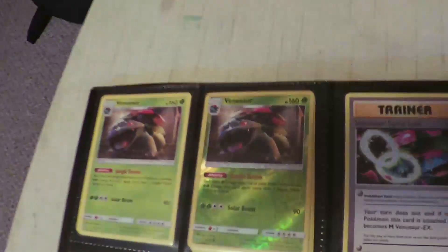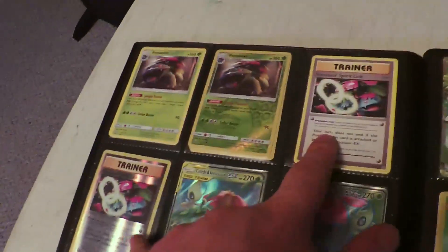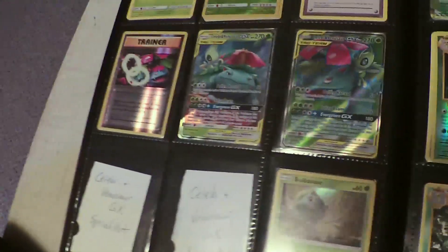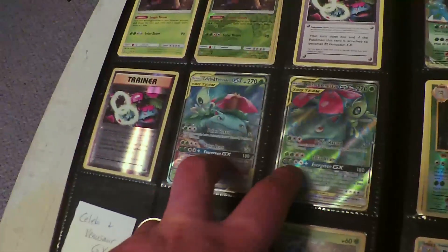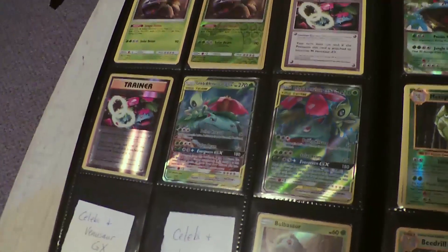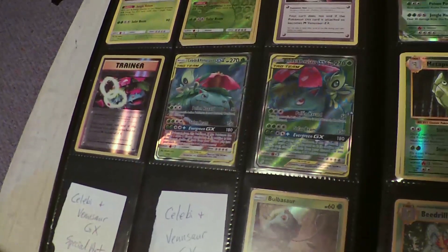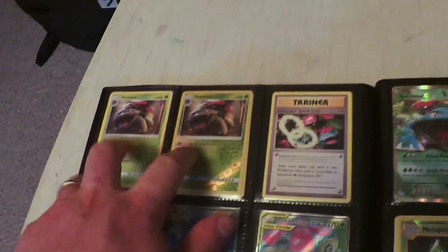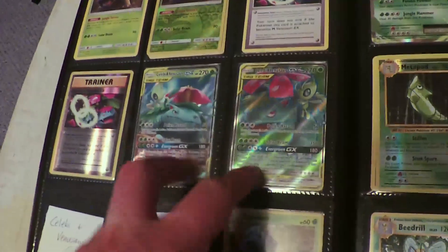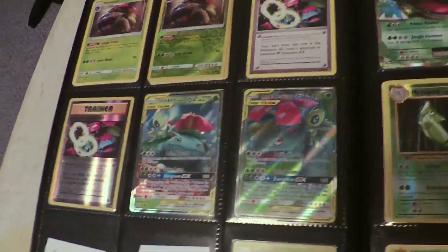Then we come to Shining Legends - Venusaur normal and reverse holo, and the spirit links regular and reverse holo. For the modern cards, I've got the Celebi and Venusaur GX tag team - regular and full art - and I've got one more of each in a deck built around them. One of the guys who came to League was very generous and helped me build a deck with those. It's probably the best Venusaur deck I've ever seen, and it's pretty competitively viable featuring my favorite Pokemon, which doesn't always happen.